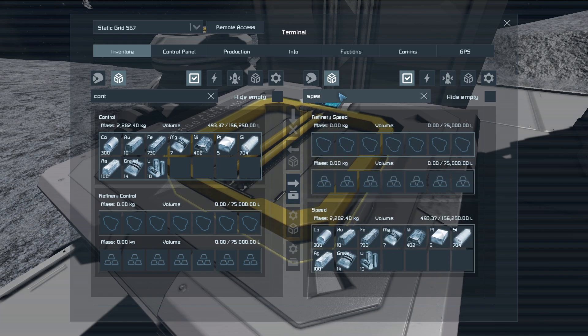Let's go ahead and check out the cargo container with the speed modules. This is the one with the refinery that has the speed modules. As you can see, the inventories are exactly the same. This is the control - the one with no upgrade modules at all - then we have the speed module, and it looks like all the resources are exactly the same: 310, 730. Yep, exactly the same.